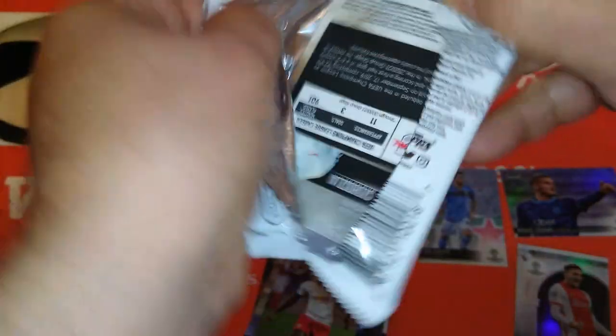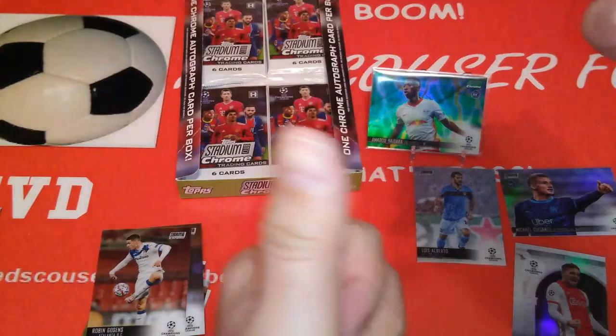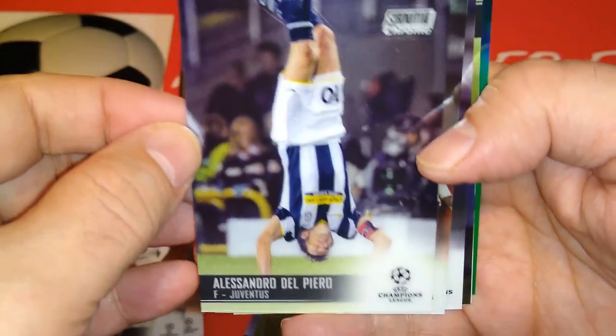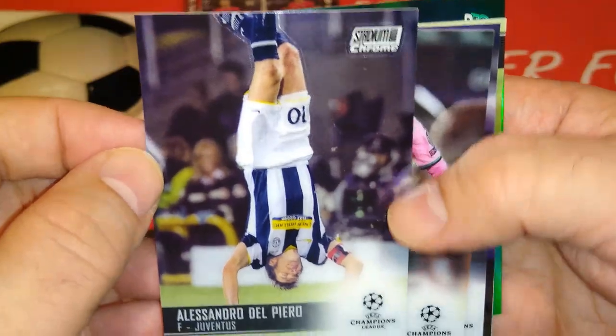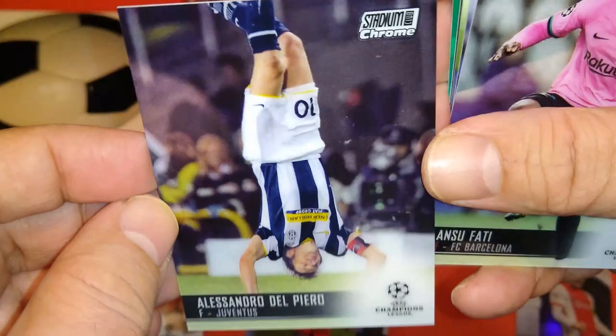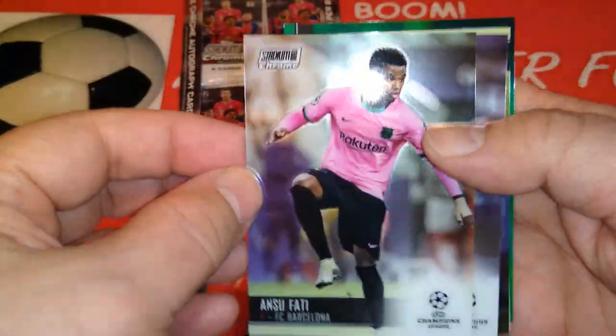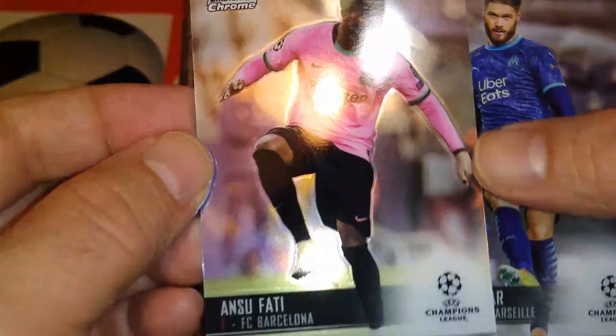I hope you guys are enjoying this video — very nice opening. Don't forget to smash the like button for Red Scouts RFC and subscribe to the channel if you haven't already. Alessandro Del Piero upside down celebrating — what a card! Legend. Look at that, so cool. Here's the Ansu Fati — in the pink Barca away kit.